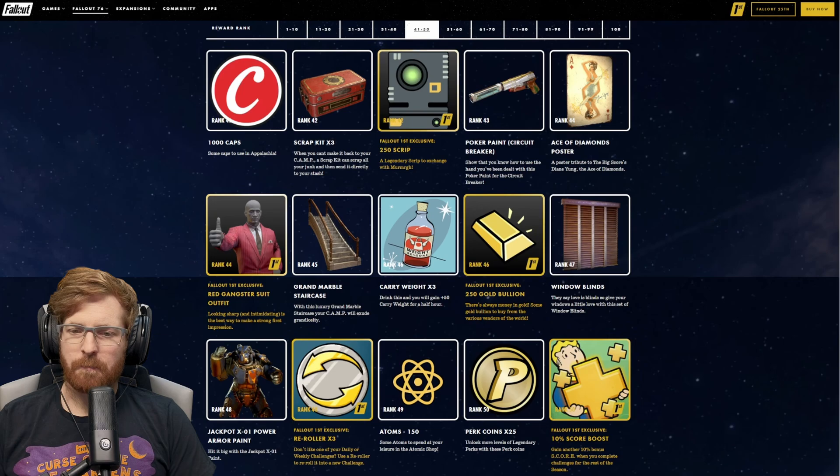This scoreboard hasn't been fully updated yet — I'm expecting it to update potentially tomorrow around lunchtime, so when it does and I get home from work, we'll make a video if I have time before stream going over it, and we'll definitely have a community post about that. Let me know your thoughts on the scoreboard rewards. Are you happy that Bethesda did not lock the weather station behind Fallout 1st? I personally am absolutely excited for that.